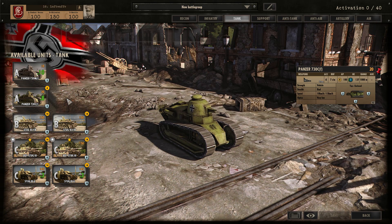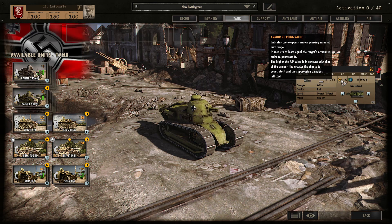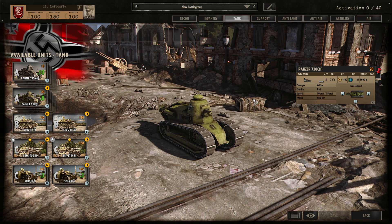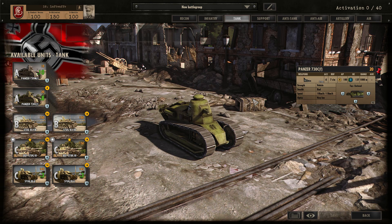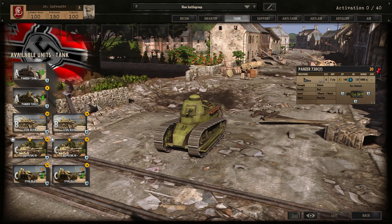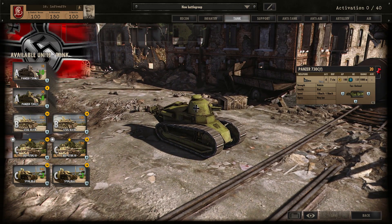You also have the 730C with a 4 AP power cannon and 1 HE power, no machine gun. Again, just as bad, and at 20 points probably worse than the 730M for the cost — I'd just avoid bringing these in. They're a nice little unit nonetheless and historically accurate. Moving into Phase B you get the Stug 3 F8, a Befehl Stug 3 in Phase C, and Stug 3Gs in Phase C as well — a nice range of Stugs in the later phases. In Phase A, you're probably not going to bring in any tanks.